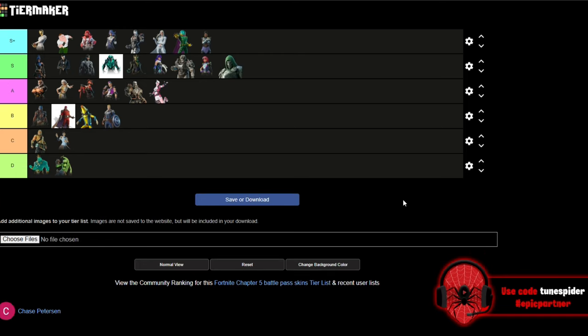Last but not least is Dr. Doom, our bonus skin for Chapter 5 Season 4 — going in S. They did a phenomenal job. I can't wait to see his second style; whatever armor he's making for himself is going to look really good in game, and he honestly just looks really good this season.